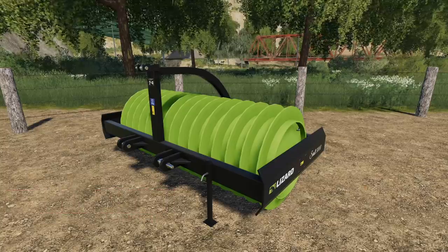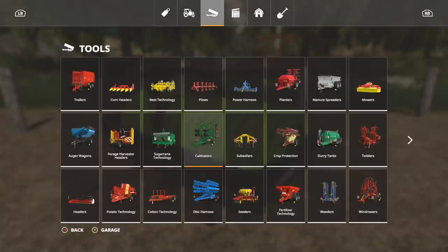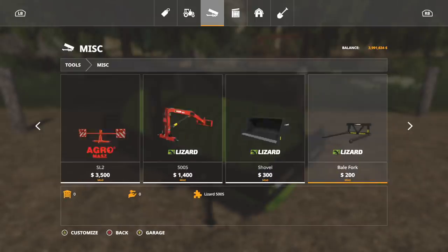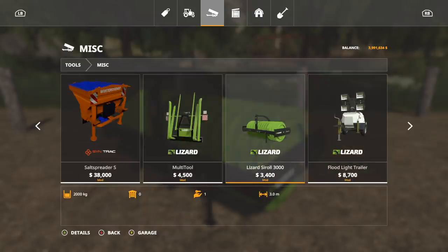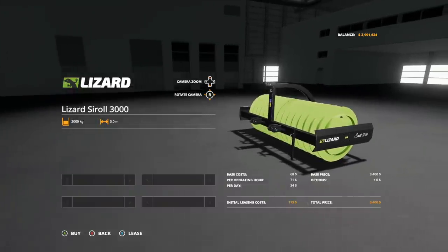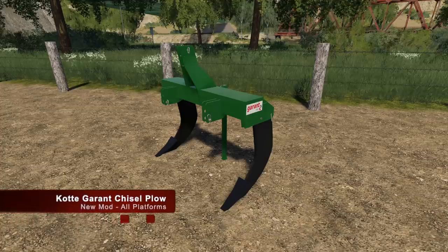First up, new mods for all platforms - PlayStation 4, Xbox One, PC, and Mac. This is the Lizard Cy Roll 3000, a compactor you can use when doing silage. The weird part is it's not in levelers like everything else - it's found in miscellaneous. You don't have to keep clicking to go faster; you just hold it. It's 2,000 kilograms, three meters wide, and costs 3,400.